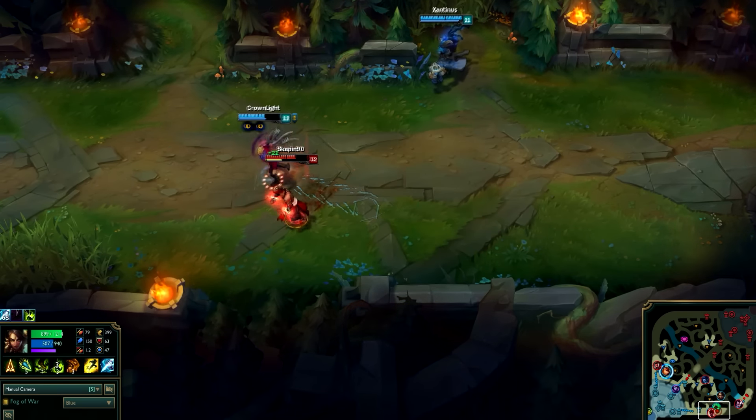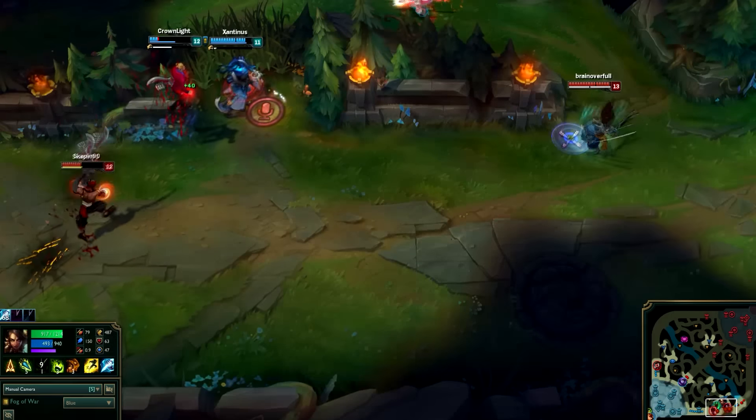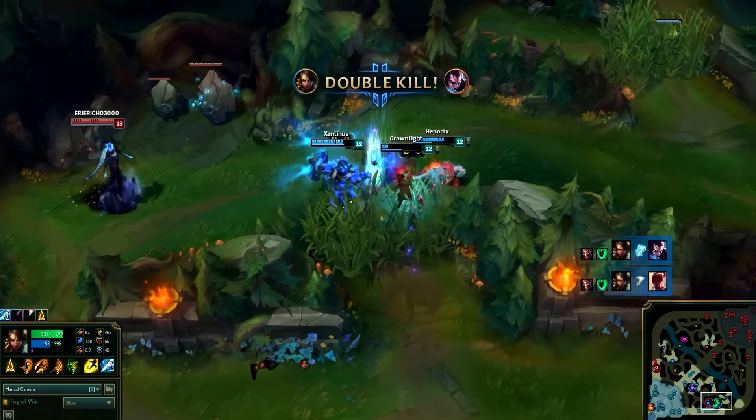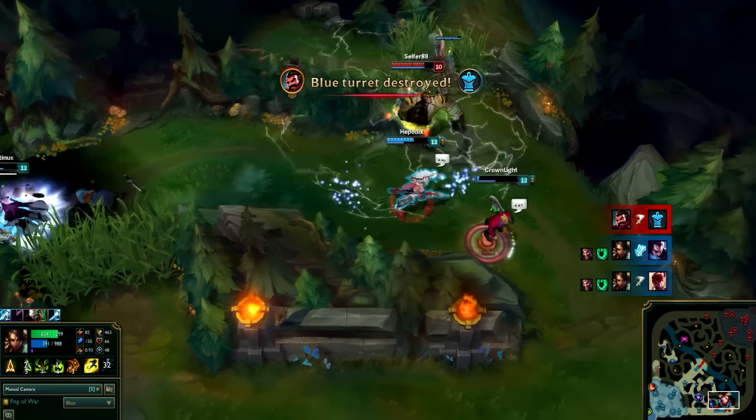With Bushwhack she can place traps around the map that can spot enemies either roaming or simply reveal the enemy jungle to stop their ganking plans. Overall, Nidalee can be very mechanical and weak early on, but her amazing mobility, jungle presence, and gank presence still make her quite the skilled huntress.